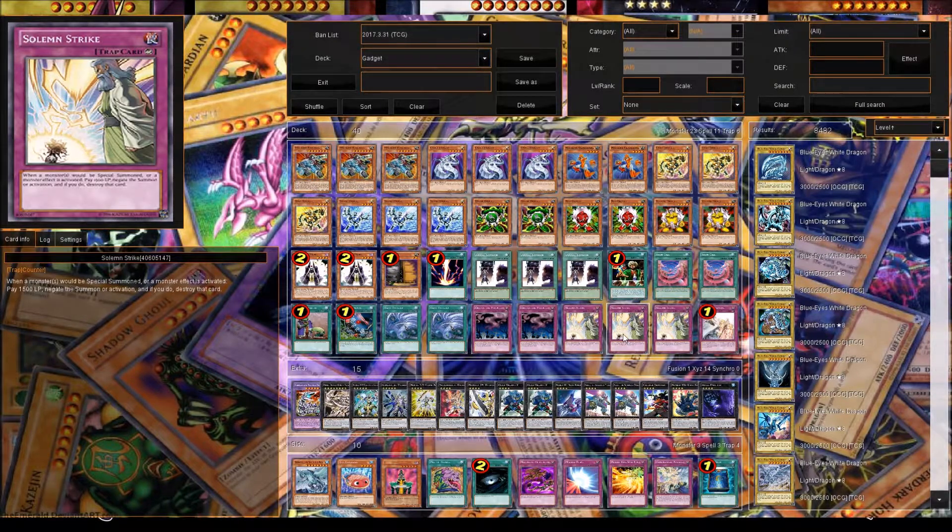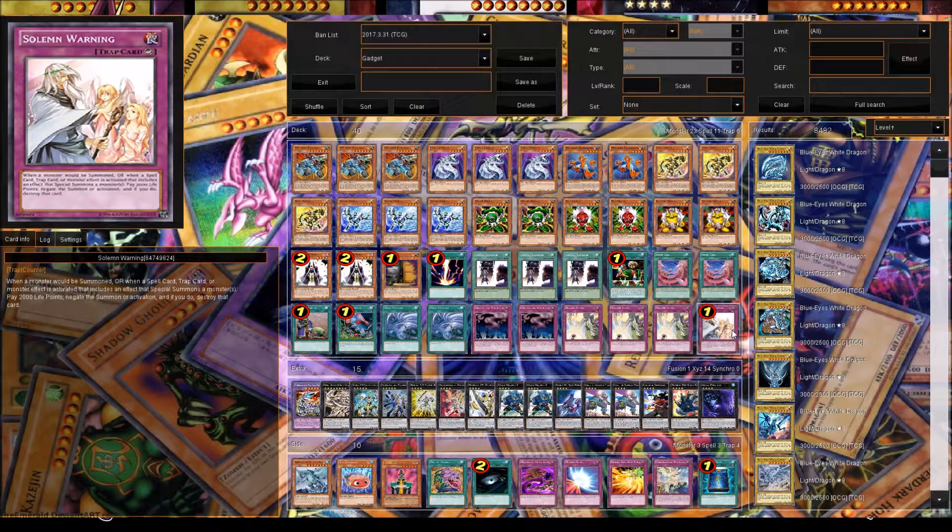We play three Solemn Strike because it's super broken — it negates monster effects, so if your opponent has Crystal Wing, you need to get rid of that. And we play one Solemn Warning. Warning's broken and stops normal summons, so it's at one for a reason.